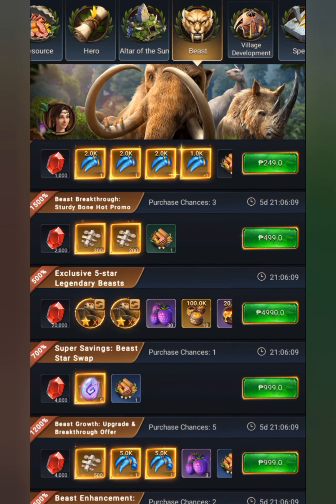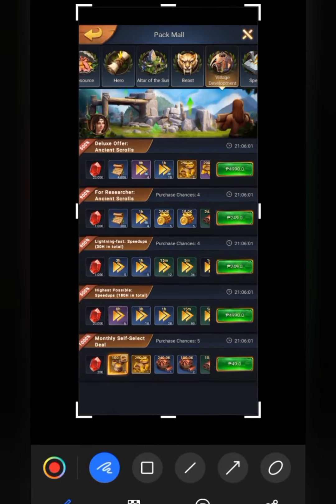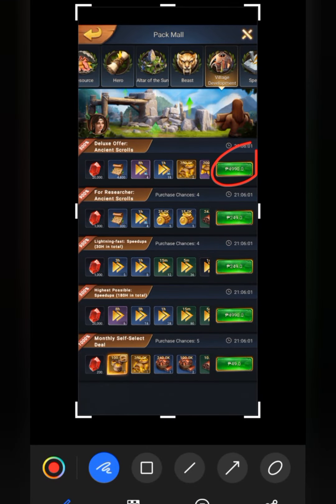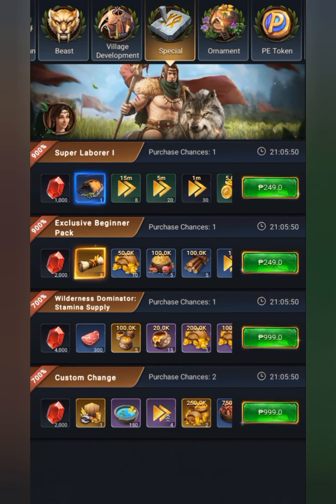Next is the village development mall. The best buy here if you are a spender is the 4000 engine scroll, or if you are a minimal spender, the 300 engine scroll.